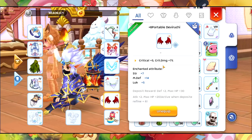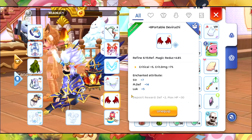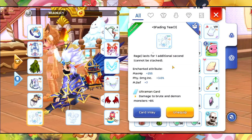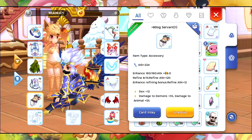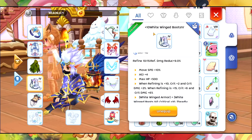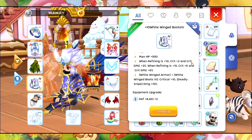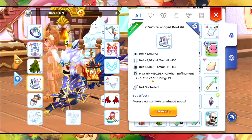Currently I am using this portable Divirachi which has critical plus 5 and crit damage plus 7%, and then Summer Banana Split — failing tier. I am going to change this one into a critical ring in the future. Dog Serpent is going to be good. I also have this plus 10 White Wing Boots, which is nice.